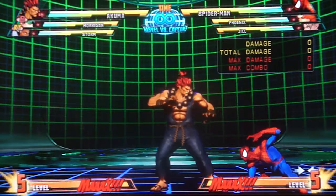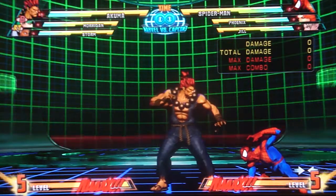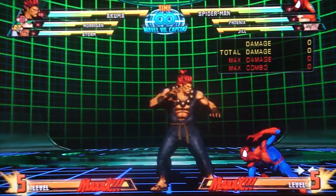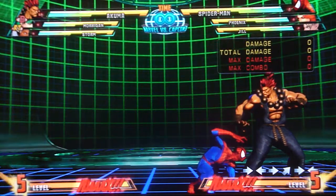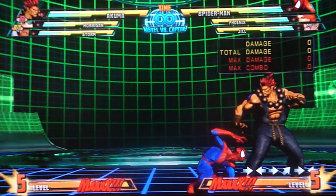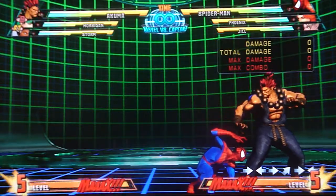Alright, so the start of this video is for Dark Agent 80. I'm going to show you your question - how you're supposed to do the demon flip OTG - because I'm not entirely sure what your problem is. So I'm just going to show you how to do it firstly, and then go through a couple scenarios that I'm assuming are your problem, because I think there's only like three specific ways you could really be messing this up. So firstly, I'm just going to show you exactly how you do it. Just watch the inputs.